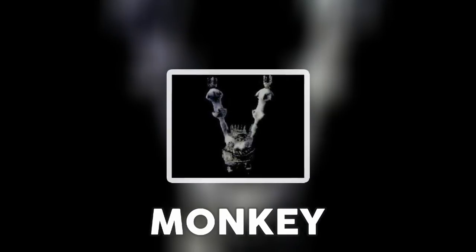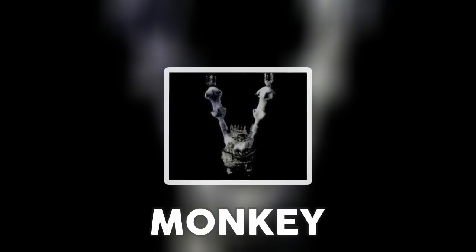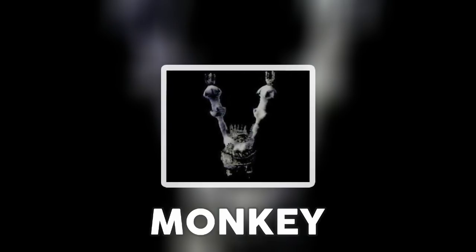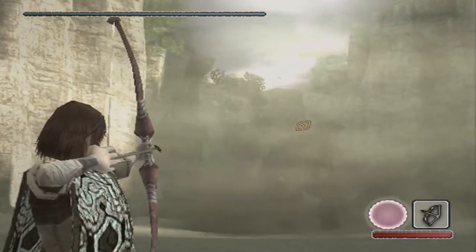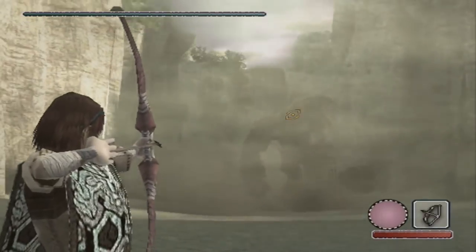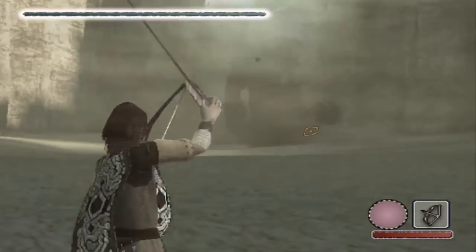Monkey, as the designers nicknamed it, is an unused colossus that hung from the ceiling, and the player had to defeat it by dropping it to the floor. Monkey was fought in a cave-like area where it would hang on to stalactites, as shown in early sketch designs. It is likely that Monkey would either attack the player by letting stalactites fall or by dropping itself on the player. There is also the possibility that Wander had to shoot the stalactites Monkey was hanging on to make it drop.